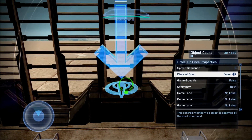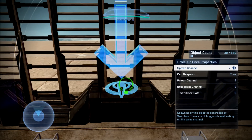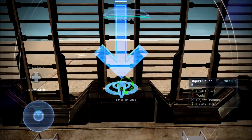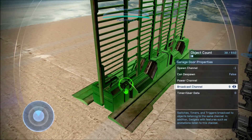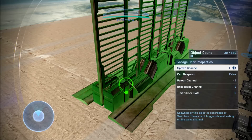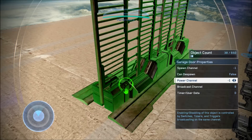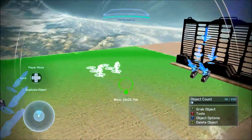For the third timer on once: place at start set to false, spawn channel set to seven, can de-spawn to true, power channel to eight, broadcast channel to nine, and timer slash user data to zero. For the garage door: spawn channel to negative one, can de-spawn to false, power channel to negative one, broadcast channel to nine, and timer slash user data to zero. That is it for the second gate demo.